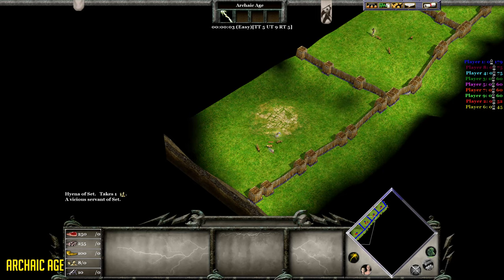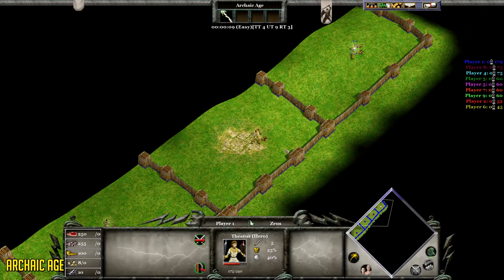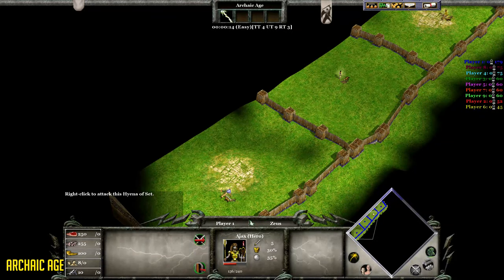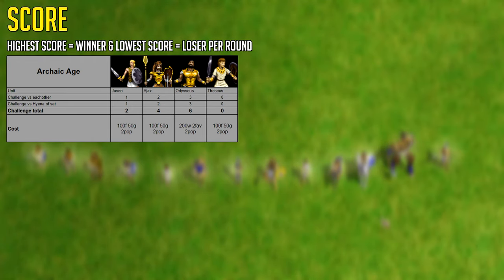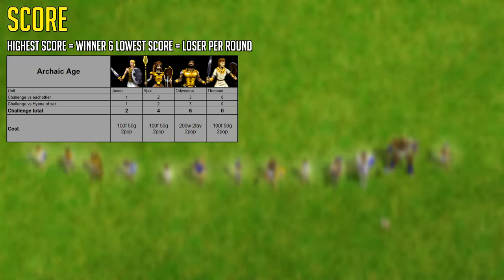I was going to do more tests initially, but the tests weren't really that interesting because the outcomes were the same over and over again. Of course, hero units will be better against myth units and creatures of Set at all times. Here you can see the overview of the Archaic Age, and as you can see, Odysseus came out on top. I know it was just two challenges, but if I did more — which I did record and test — the outcome would still be the same. Hopefully in future videos covering cavalry and other unit types, I can go way more in-depth.